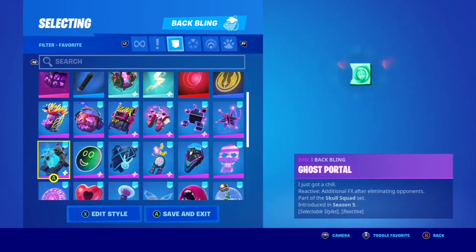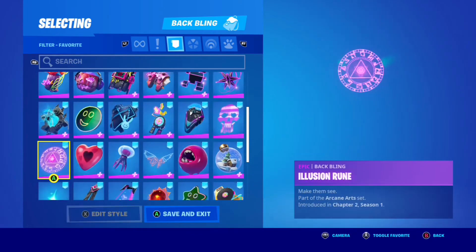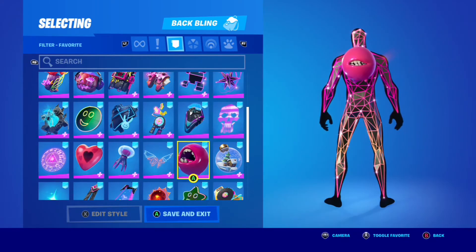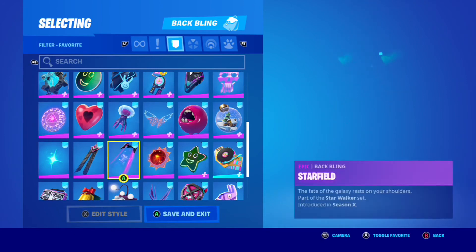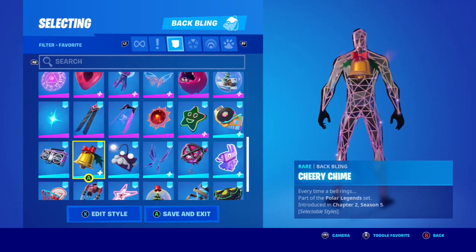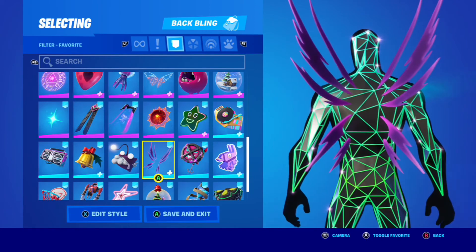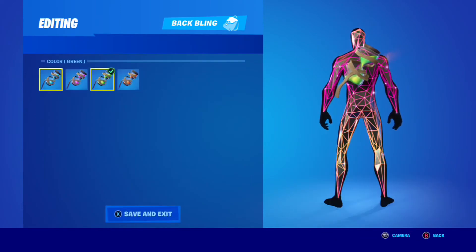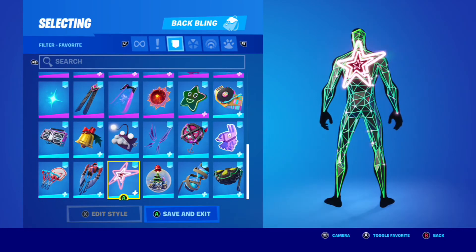The Gleam Team back blings are reactive and have the color all over them, whereas these Edge Case back blings — I like how compact they are and how unique the shape is. In terms of design, the Gleam Team ones are just a face or a circle with a face on it, and it's the reactive feature that makes them better. With these ones I don't really care that they're not reactive — they have a nice animation, a nice shape. I definitely prefer the fade-in fade-out colors on these back blings more than the flowing pattern on the Gleam Team back blings.